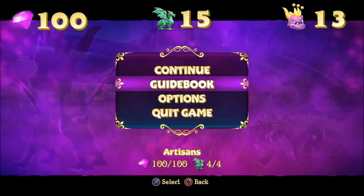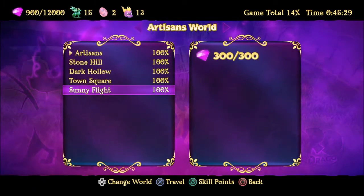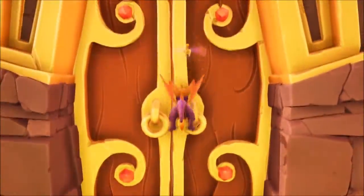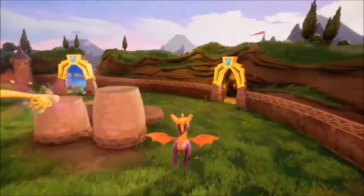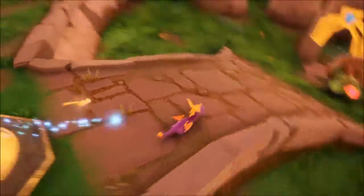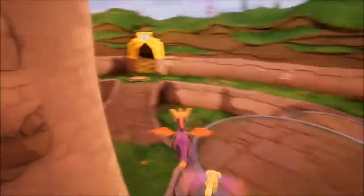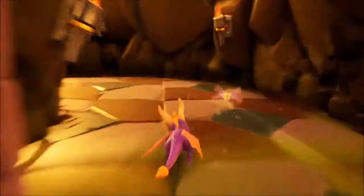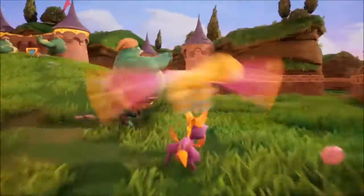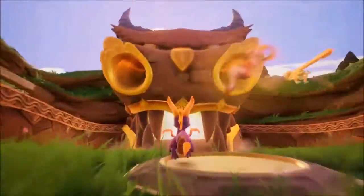There's gotta be a boss world that we're missing here. We've done Stone Hill — this just leads to Town Square, nothing else is up here. We don't need Stone Hill anymore. What's back here? Oh! There it is — Toasty.